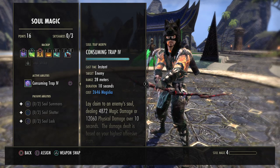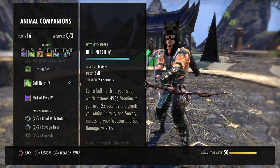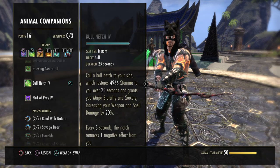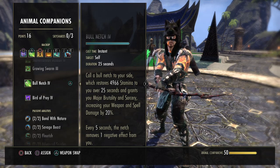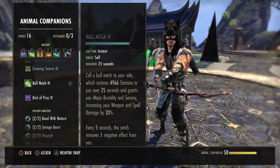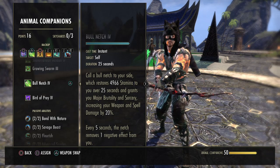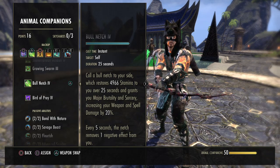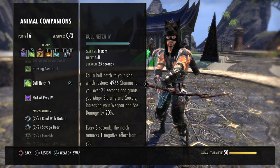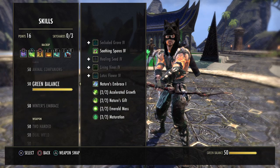Next is a sustain and cleansing skill: Bullnetch, the stamina morph of Betty Netch. This restores 5k stamina to you over 25 seconds and gives Major Brutality and Sorcery — we already get that from our potion, but if you forget to pop potions or want to use cheaper stamina pots, having Bullnetch up at all times makes that fine. Plus, every 5 seconds the netch removes one negative effect on you, which can be very helpful in dungeons and trials with poison, fire, or bleed effects.